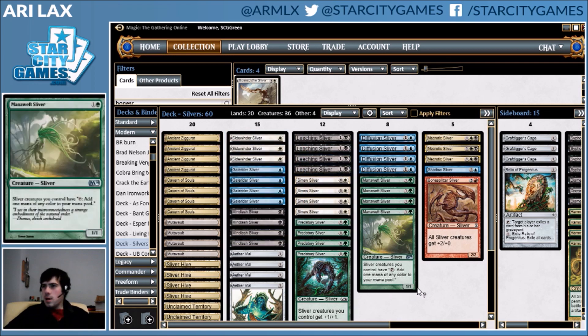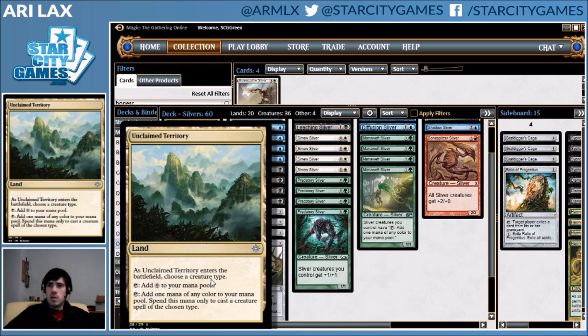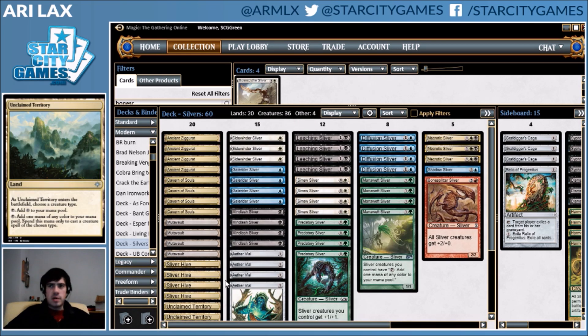Tonight we're going to start with Slivers. With Humans winning a bunch, it's pretty clear that it's time to re-examine a lot of tribal decks, and the one that pops out as gaining the most from Unclaimed Territory — because it was already a five-color deck — is Slivers.